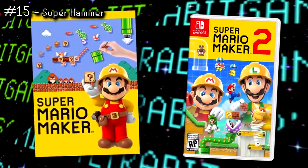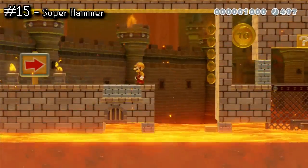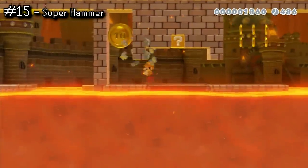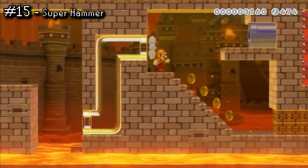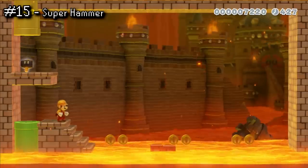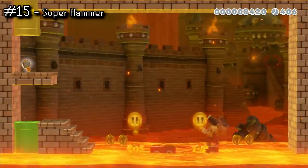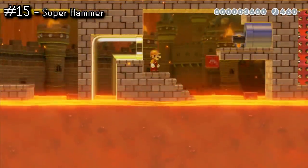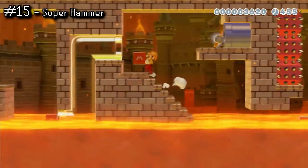Despite being on the front cover of both games, Builder Mario only makes an appearance as a proper power-up in Mario Maker 2. Although the Super Hammer lets you break through certain brick blocks, the range of the hammer attack is really short. Though it may not be great in terms of offense, where this power-up really shines is its ability to spawn up to 5 Builder Boxes. I think this ability is pretty versatile — you can build up a tower to cross certain obstacles, block enemies, or even traverse lava. Just like the SMB2 Mushroom, it is pretty situational though, and in a general sense there are just definitely more useful items.